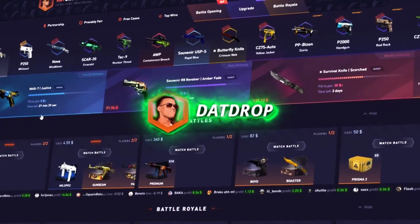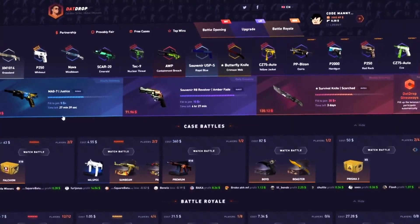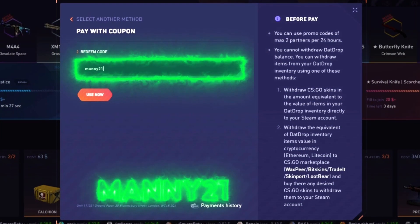Yo yo, what's up guys, welcome back to another dad drop video. Today we got $2,000 in the battle. Before we get into today's video, if you're over the age of 18 and want to check out dad drop, click the plus symbol which is the promo code — type in 'manny' or 'manny21' and you get 5% on deposit. I appreciate the support on the channel a lot, and yeah, let's get straight to the video.